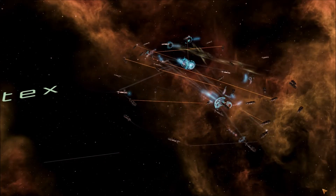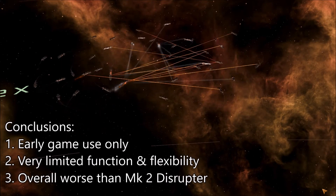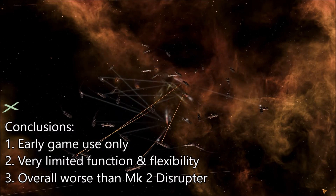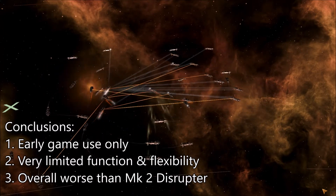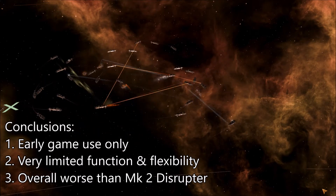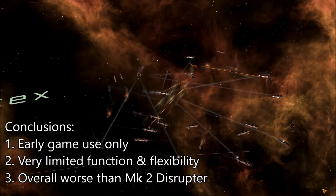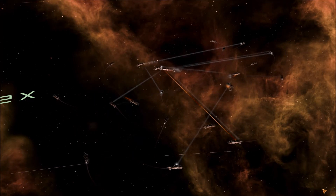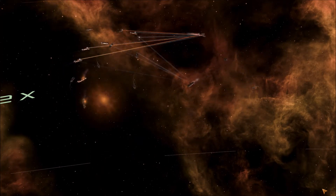Based on the stat comparisons and trials, it seems safe to say that Energy Siphon performs roughly as well as a 1.5 Disruptor. Therefore, its optimal use would be in the early game, if at all, and only if you find yourself unable to deal with enemy shields — and only if you have lasers as your starting weapon and end up in an early game war against an enemy with tough shields. Given the limited performance, limited functionality, and limited flexibility of this tech, I'd recommend passing on Energy Siphon in most cases.